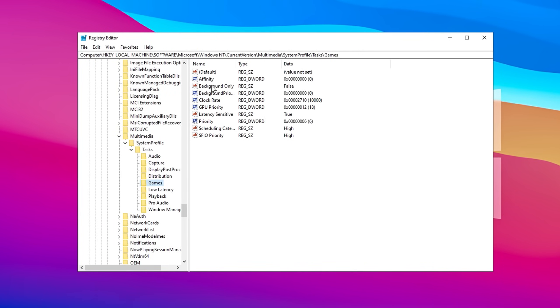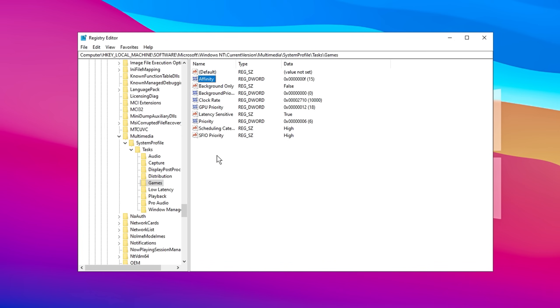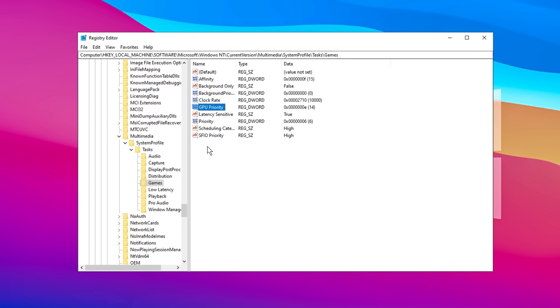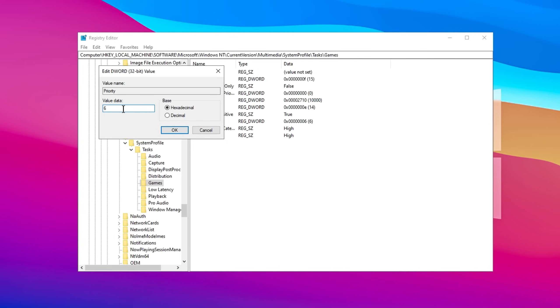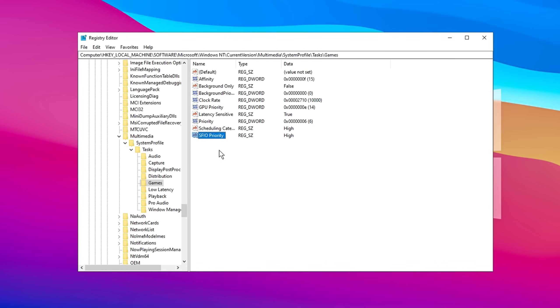Here you'll encounter various settings to configure. First, identify the Affinity setting and change its value data to F. Ensure the base is set to Hexadecimal and confirm by clicking OK. Next, locate Background Only, set its value to False, and confirm the change. Move on to GP Priority, modify its value data to E, verify that the base remains Hexadecimal, and save the change by clicking OK. For the Priority setting, adjust the value data to 6 and confirm. Finally, set both Scheduling Category and SFIO Priority to High, ensuring to confirm each adjustment.